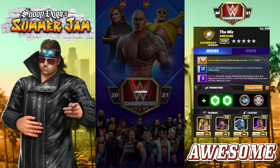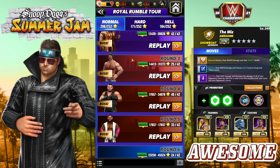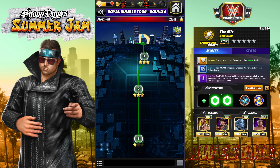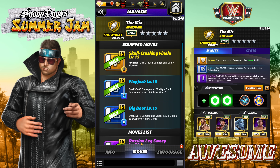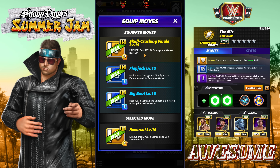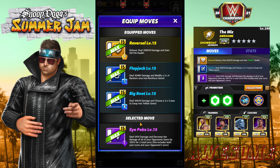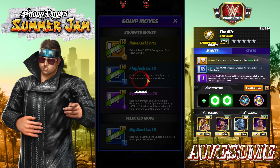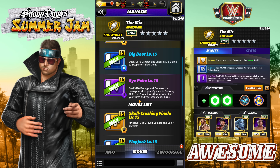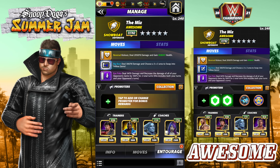On to the third build — the tricolor build — and potentially my favorite along with the five-star. It's a bit weird but you'll see. We're keeping the Reversal; the Reversal is just about everywhere because it's his best move and I'm trying to build everything around it. We're also bringing in the Eye Poke — the four-star move — so this one's available starting at four star. And we'll keep the Big Boot for yellow gems.